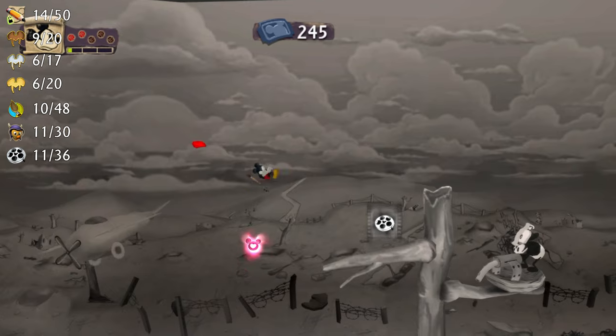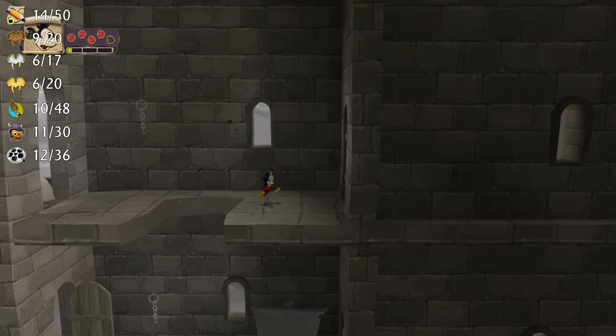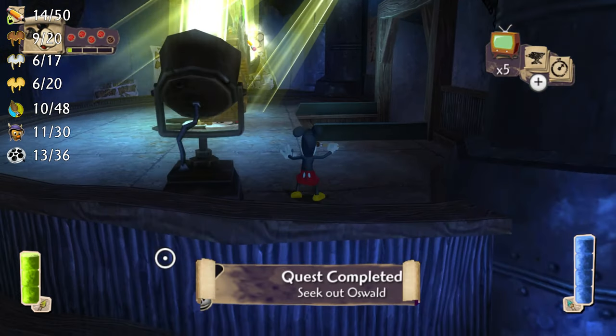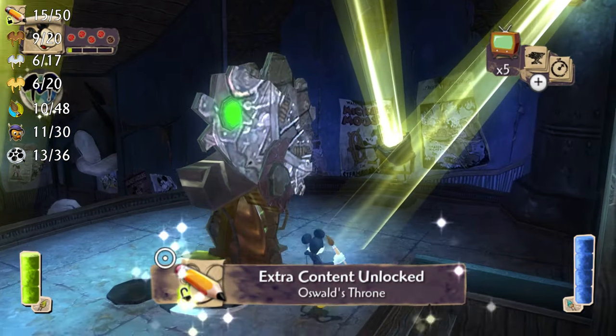Do all three of the projector levels and get all of their respective film reels. Before you enter the room Oswald is walking around in, you can find a piece of concept art right behind Oswald's throne.